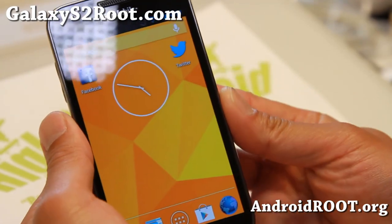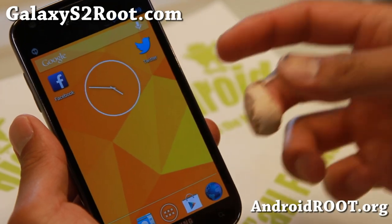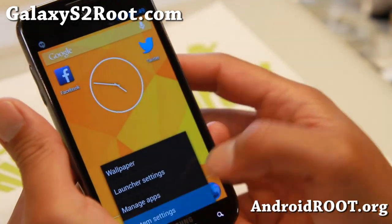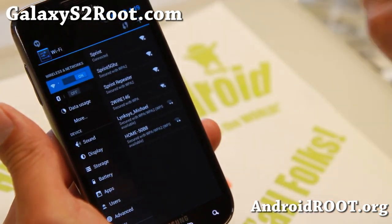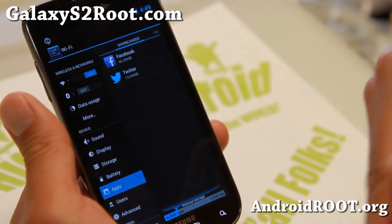Hi folks, Max from GalaxyS2root.com. For this week's T-Mobile Galaxy S2 ROM of the week, check out the latest version of Paranoid Android 3.65. The biggest difference between this version and the previous one is the new features we'll be walking through today.